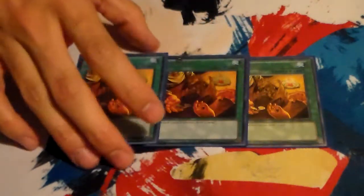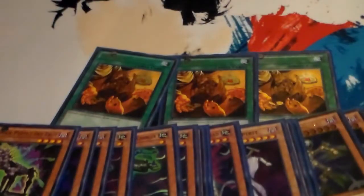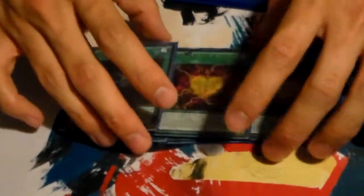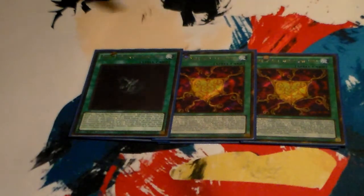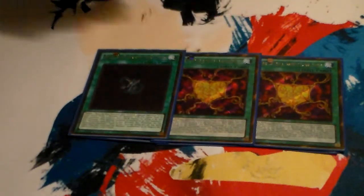For spells, you run 3 Trade-Ins — self-explanatory since this deck is primarily full of level 8s. For rank-up cards, since this is a rank-up deck, I run 2 Argent Chaos Forces and 1 Numeron Force. For Argent Chaos, it can recycle itself — if it's in your graveyard and you rank up rank 5 or higher that turn, you can bring it from graveyard to hand once per duel.